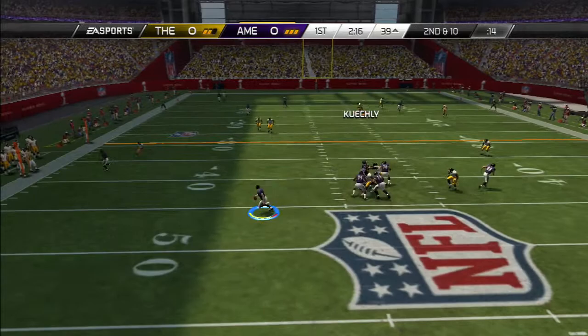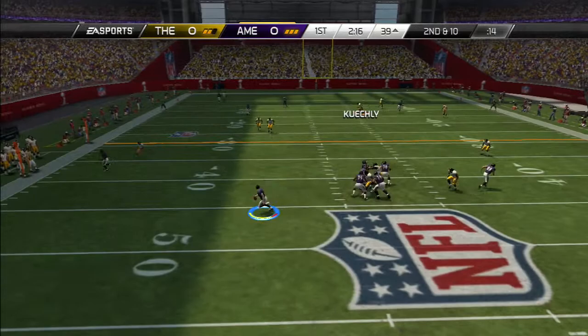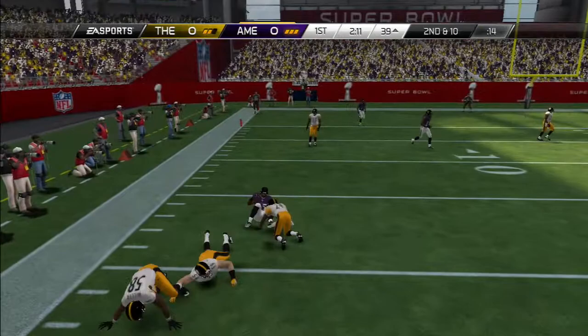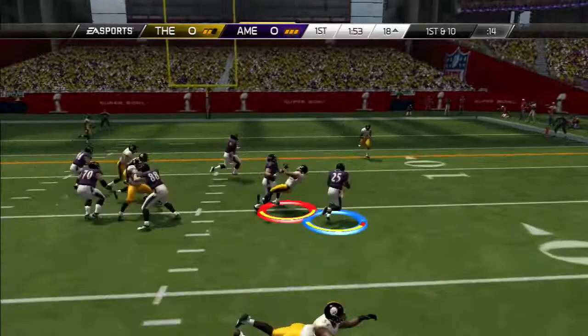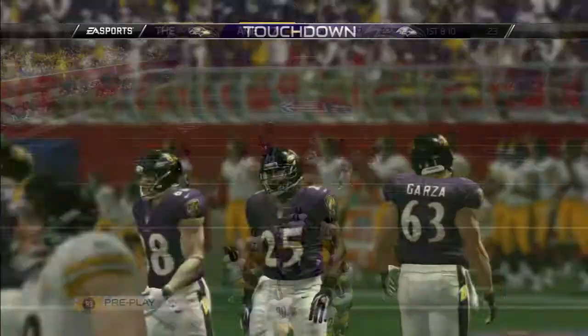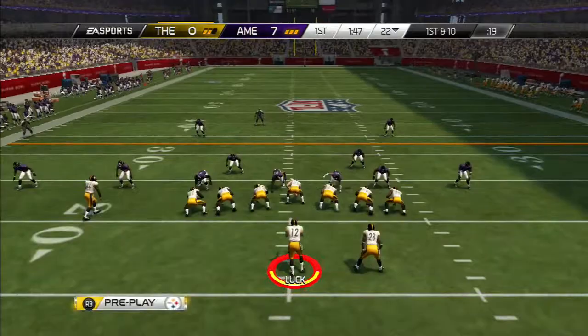Second and ten — Flacco's looking, has all day to throw. Hits McCoy coming out of the backfield for another first down. He's down at the 18, now approaching the red zone. Flacco turns and hands it to McCoy who makes a few guys miss and takes it in for the first score of the Super Bowl. My opponent now goes up 7-0.